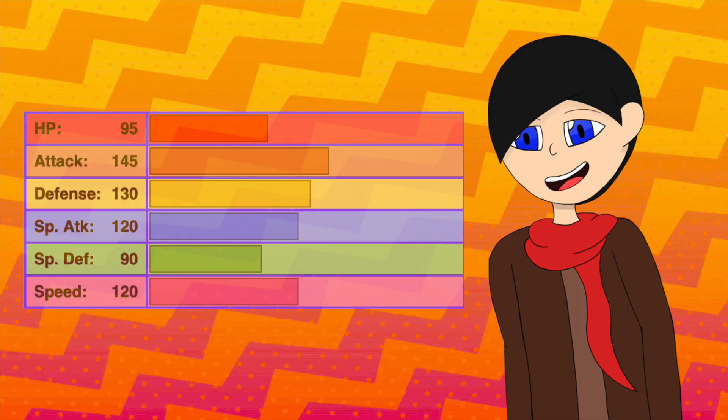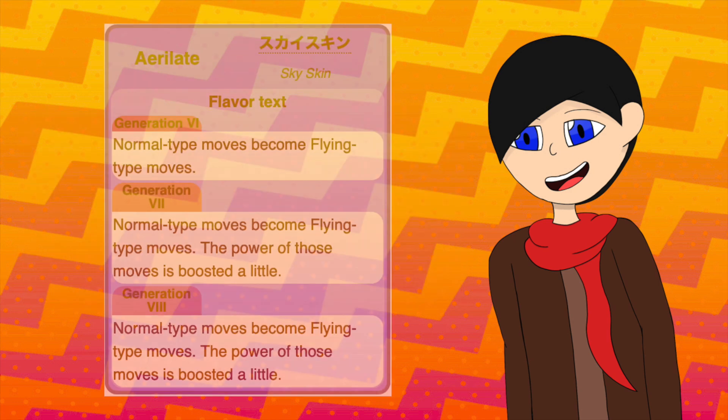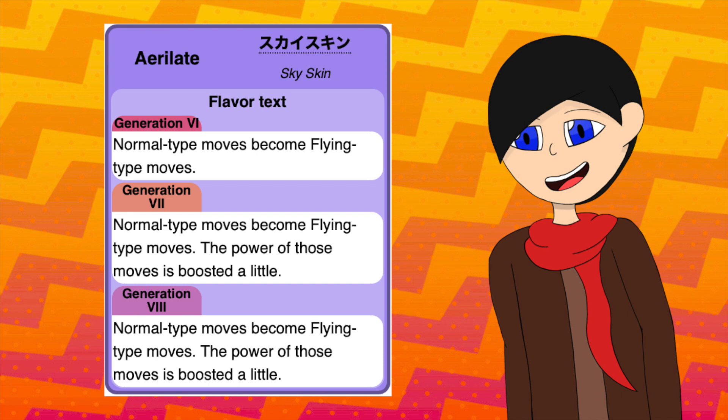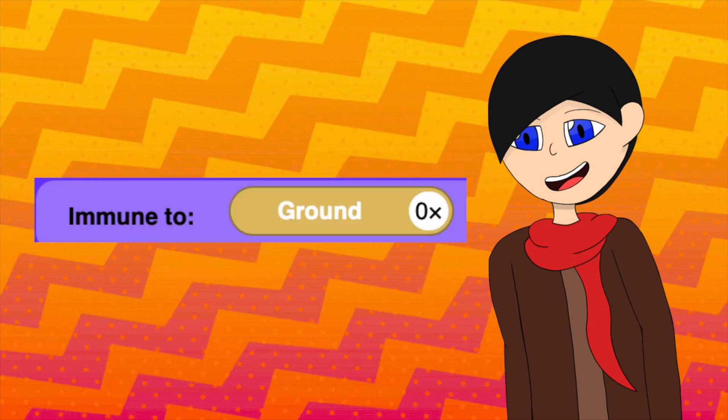And when it Mega Evolves, each stat gets an increase with Attack and Defense being the highest stats, but both Special Attack and Speed sharing the third highest stat mark. With the ability Aerilate, any Normal type moves it knows become Flying type, getting the additional STAB power. And like Rayquaza before, the Dragon/Flying typing gives it the same resistances, immunity, and weaknesses.